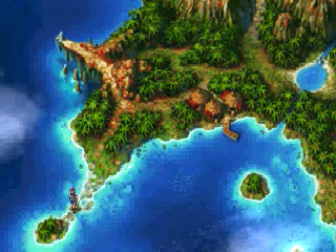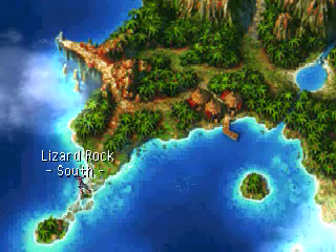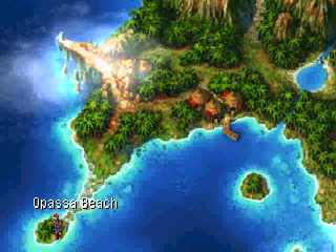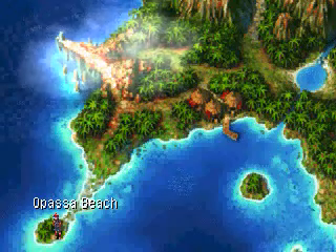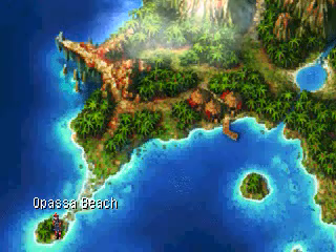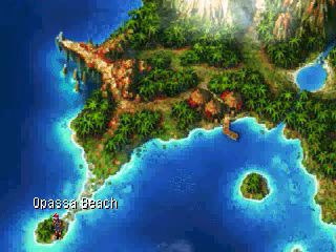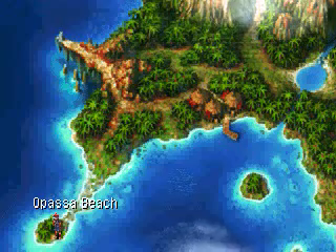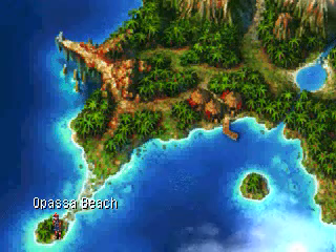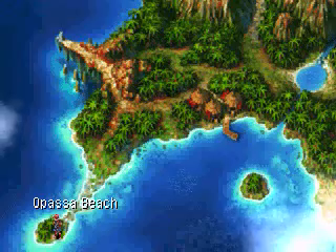Take the northwest path and we're out of here. Now once you've cleared an area you can go straight through it, like so. But we want to go to Opasa Beach. I'm going to make this episode a little bit short here because the next scene is very, very long. Until next time, probably in a few minutes. This is AzureRange253, signing off. More on the way.